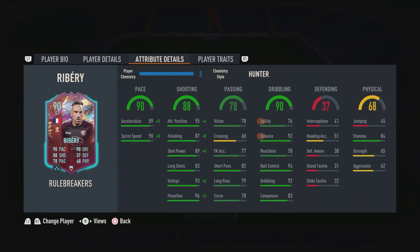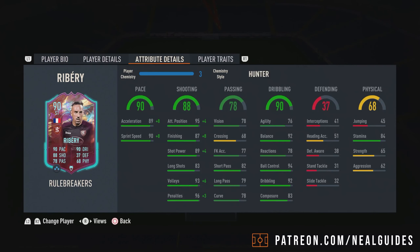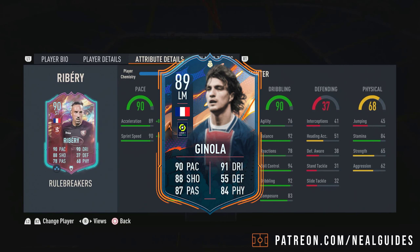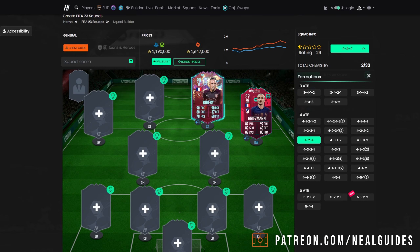He's got the pace naturally and the finishing is good. He hasn't got the agility — that is the only downside with this Ribery card. But because he's 5'7", you don't really need that agility because he already has that maneuverability with a lower center of balance. There aren't many other players you can get for this price range. We're talking about Ginola at the higher end, but he hasn't got the agility and balance where Ribery does. So Ribery definitely goes inside this team.